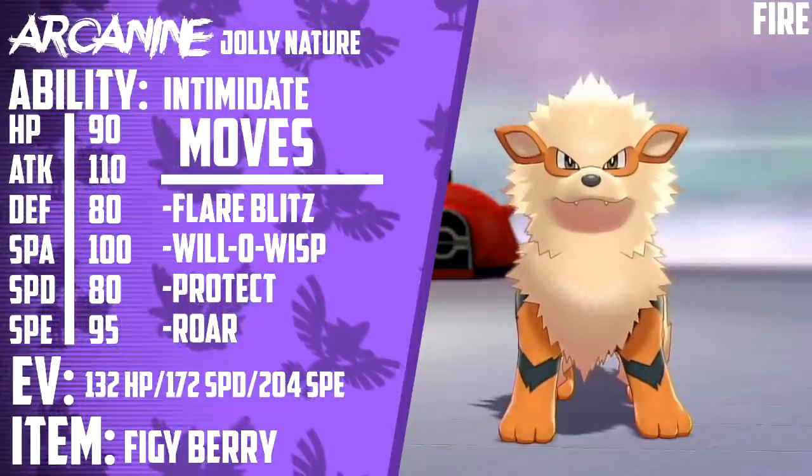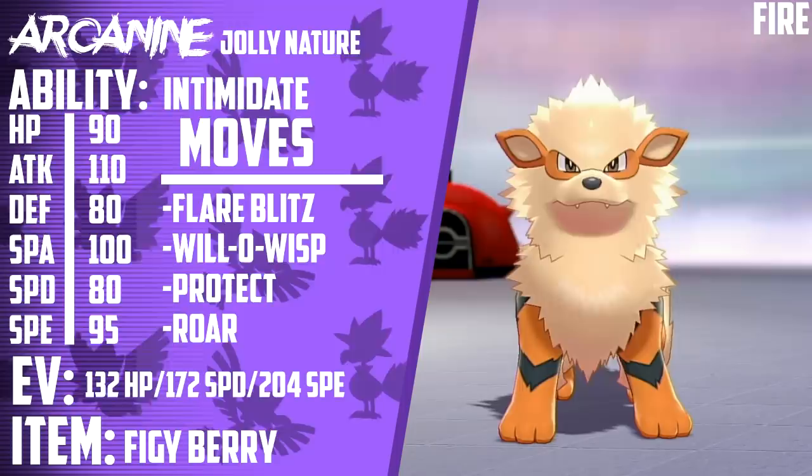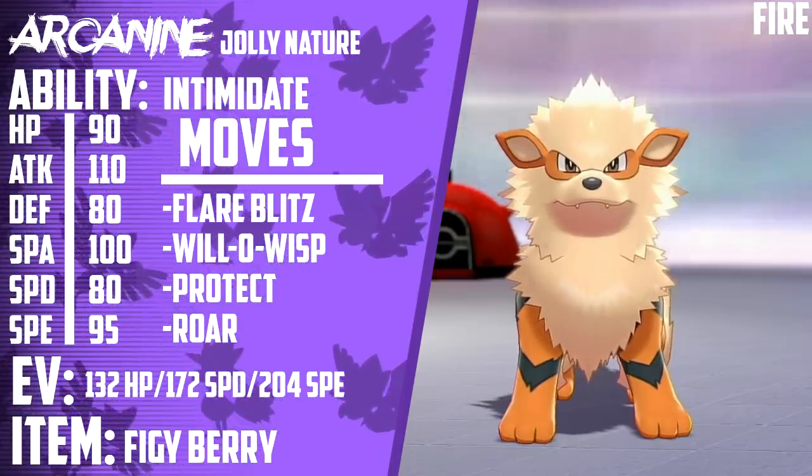Next, we have Arcanine. It's holding a Figgy Berry. Its ability is Intimidate, and its EV spread is 172 HP, 132 Special Defense, and 204 Speed. It has a Jolly Nature, and its moveset is Protect, Flare Blitz, Will-O-Wisp, and Roar.